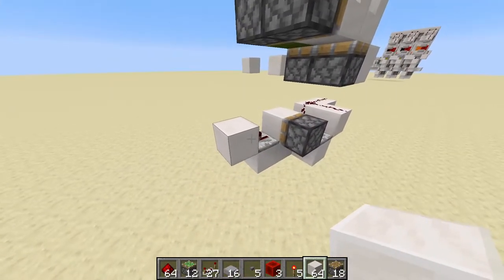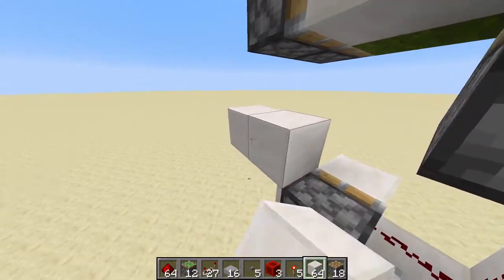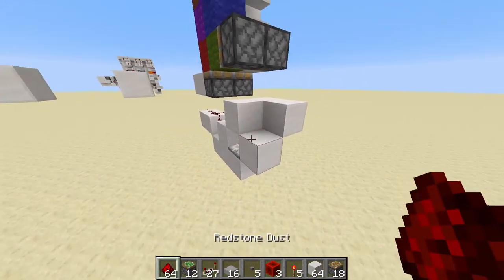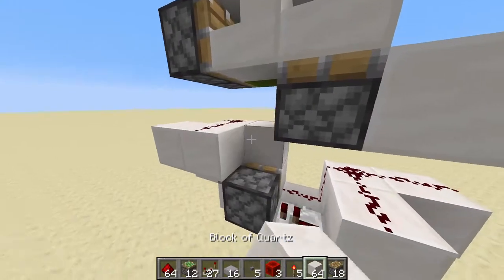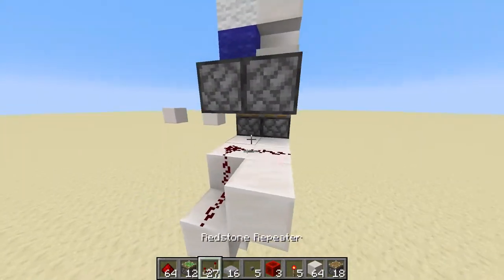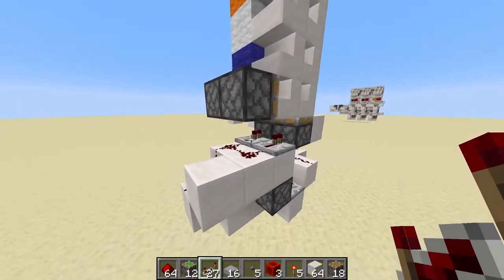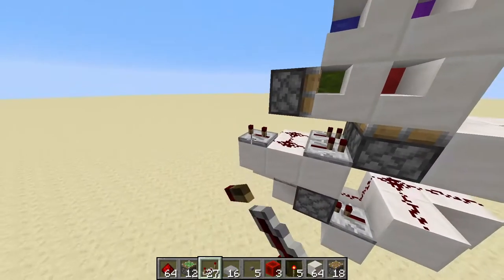Then go ahead and place down one block here, one block here with a repeater again set to one tick facing this direction, into a block like so. Then go ahead and place down one temporary block here, one block here, we can break this block, place down one block in front of that, one block here so we get this sort of shape. Place down redstone dust here, here, and here. Then place down two more blocks towards these pistons right here with repeaters on them facing this direction, each set to one tick. And then finally, one repeater right here set to three ticks.